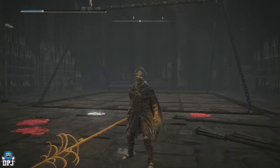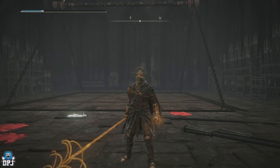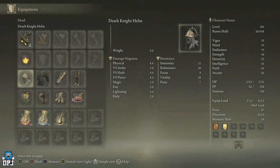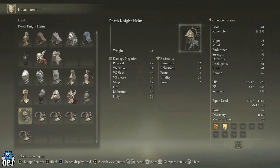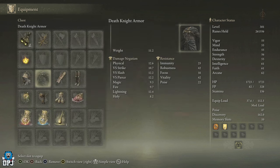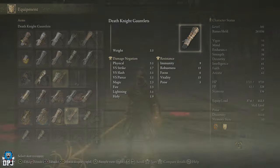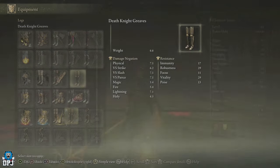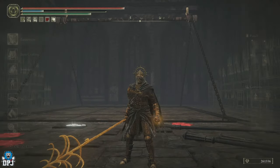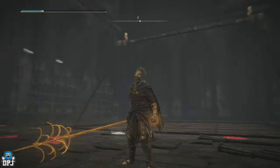I can't imagine this is a prime spot in many people's builds. But the armor set — now we're talking. It's the Death Knight's armor set and each individual piece enhances skills and incantations of the capital's ancient dragon cult. Every piece does this, not just the helm. And it looks absolutely incredible.